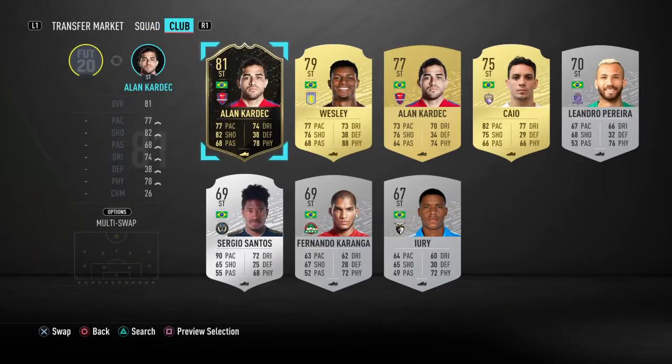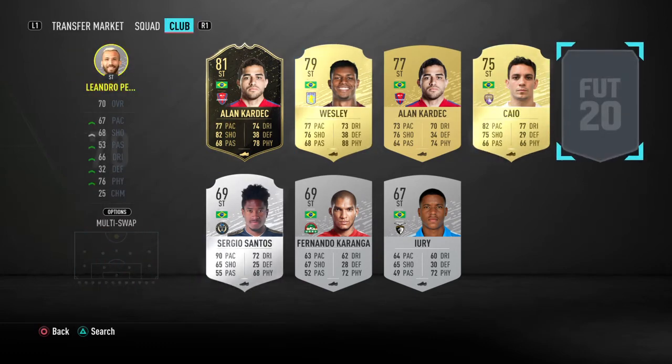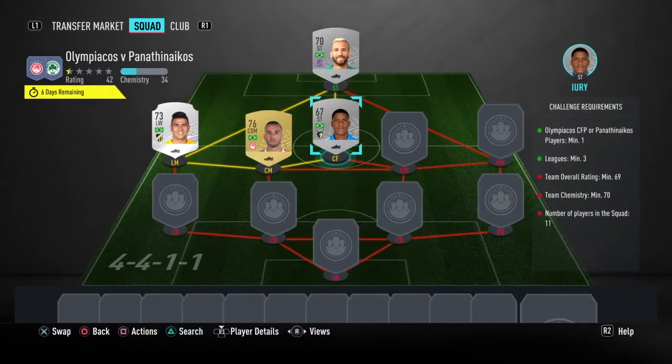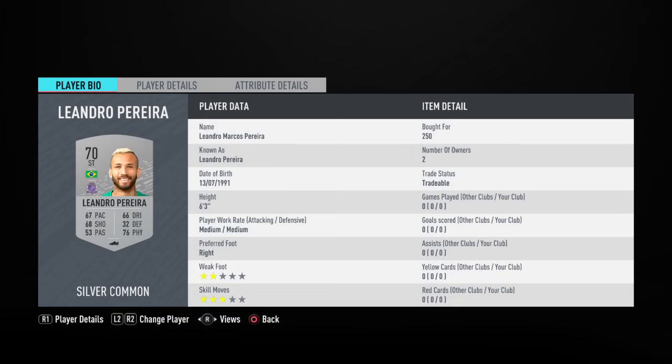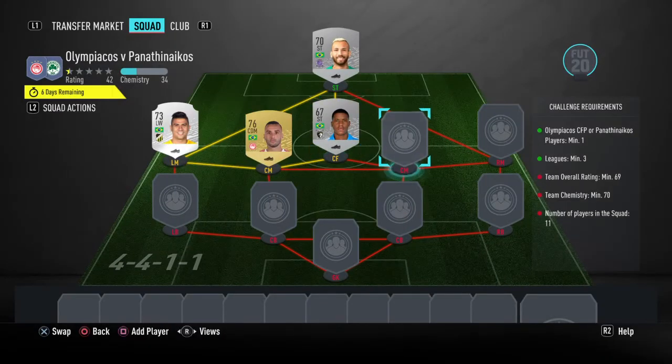For striker, there are actually two we're going to use. We're going to use this guy and also this one — I just need to get him in the right position because he's going to be centre forward. That's Leandro Marcos Pereira, rated 70 for 80, at 250 coins. Then you can just put any Brazilian striker or CAM that you have in your club. It doesn't matter who it is, as long as they're Brazilian and fit the position.